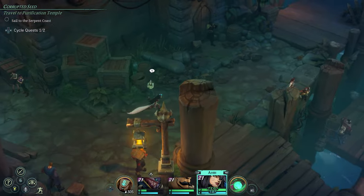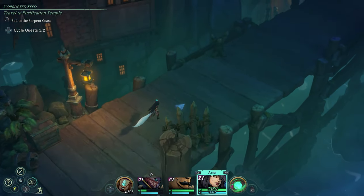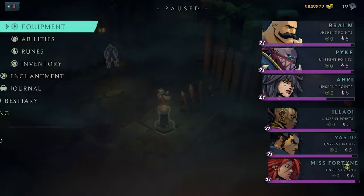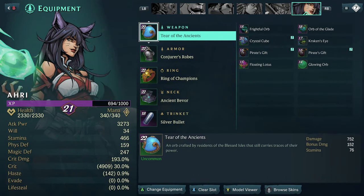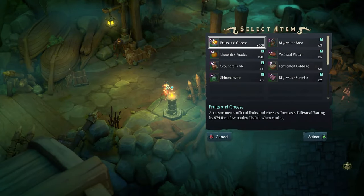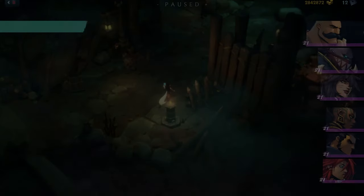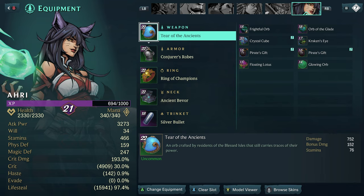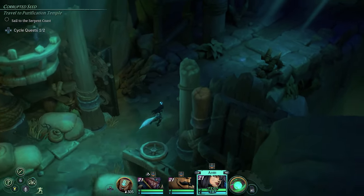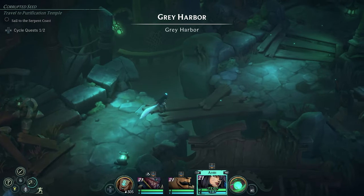Stopping at the Buru Grotto before Grey Harbor - and before entering I eat the new food. Demonstrating the lifesteal bug: Ari starts with 0% lifesteal. After eating the fruit and cheese which gives a 974 lifesteal rating, she ends up with over 16,000 lifesteal - that's 97.4% lifesteal. It's completely broken and the best food in the game if you need lifesteal. If you don't need it, raw attack power food is better.